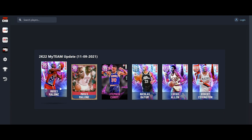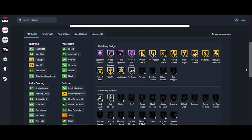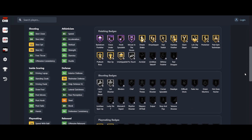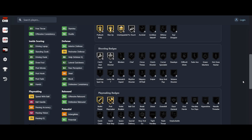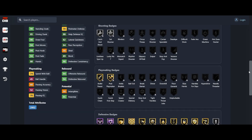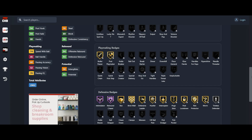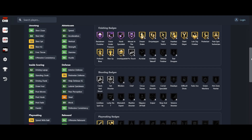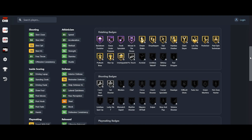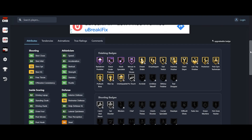Let's look at the Primetime David Robinson — 94 defense. What did they change? They put his perimeter defense down two. Three-pointer stays the same, speed the same, speed with ball the same, rebound went down one. He can no longer get all the Patented badges that would have made him a make-or-break center. He can still get every play badge and every D badge that matters — besides maybe Menace. He can still get Limitless Takeoff. So basically it's the same player, just minus being able to shoot from deep. You can still give him Sniper.